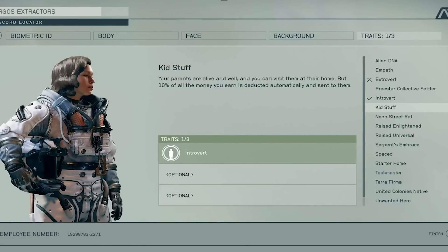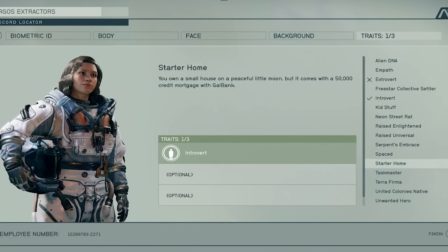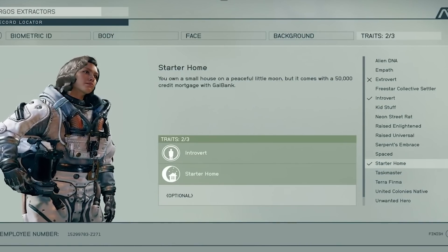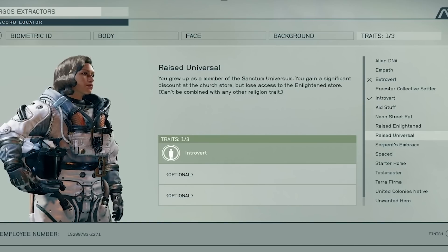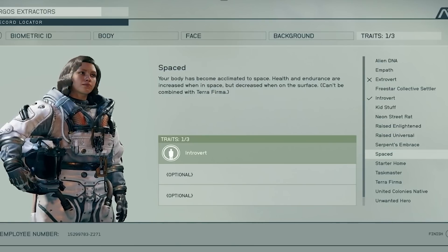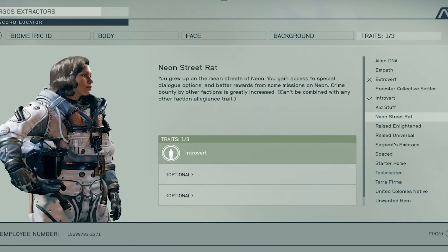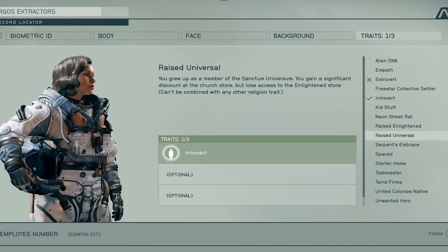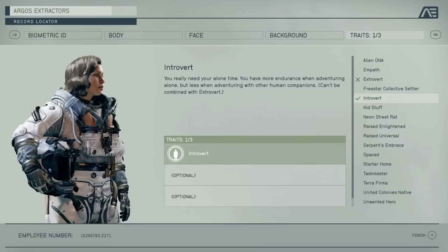After you pick a background, character creation moves you to traits. Traits are interesting because you don't have to pick any — you can do up to three, but every single one has a benefit as well as a negative effect. The first trait is Introvert: you get more endurance when adventuring alone but less when adventuring with a companion. If you're planning a solo playthrough and don't like companions, choose that without question — you'll get a buff. The opposite is Extrovert: less endurance alone, more when with a companion.